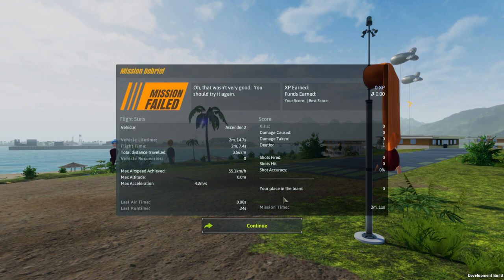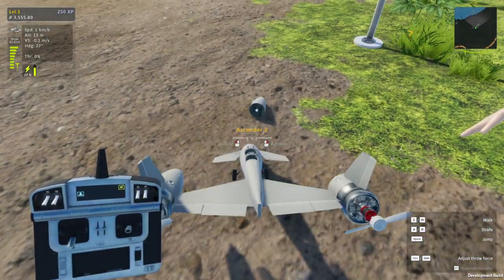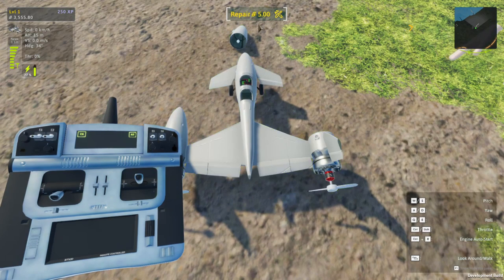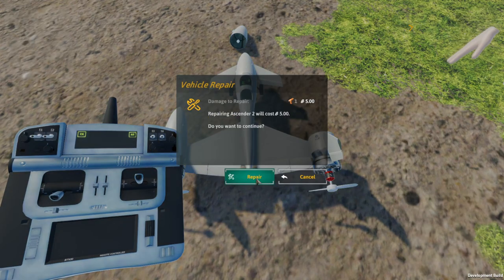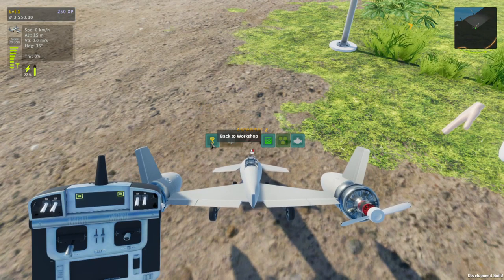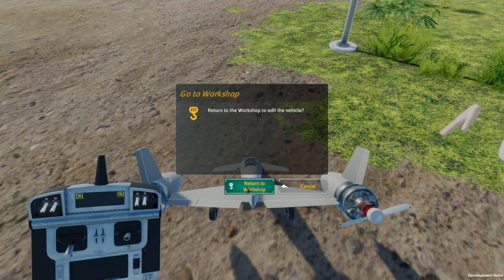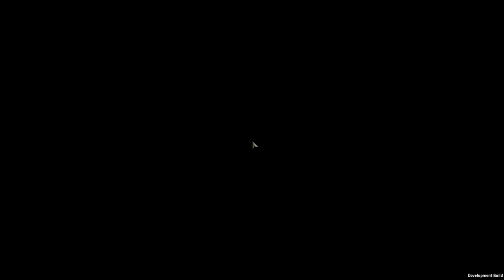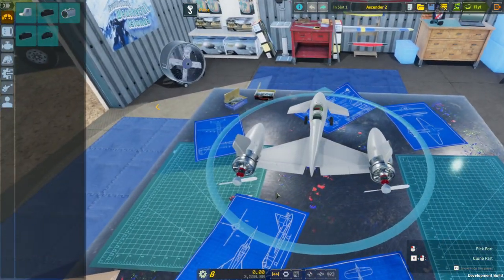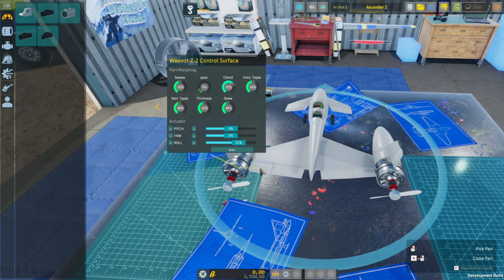I need to reduce the roll. Let's go back to the workshop and reduce the size — or maybe the authority — of the ailerons. I don't know if this actuator option actually does enough. These aren't doing roll, right? It's just the ailerons. Let's try it again.